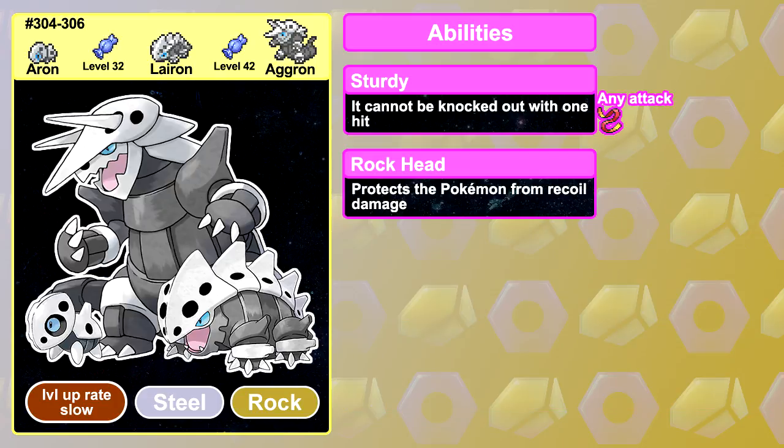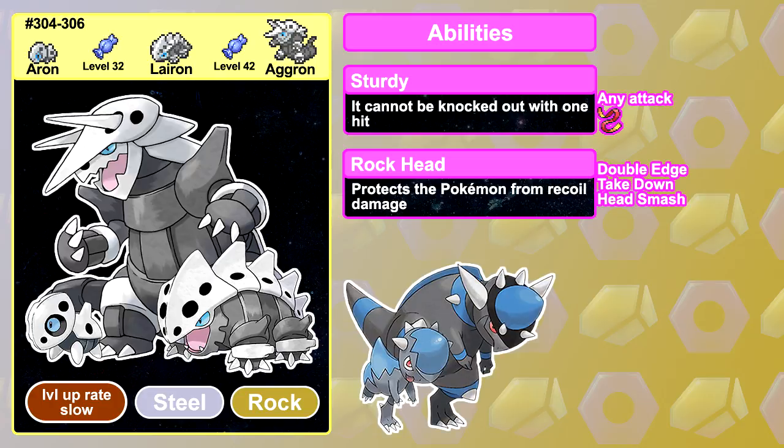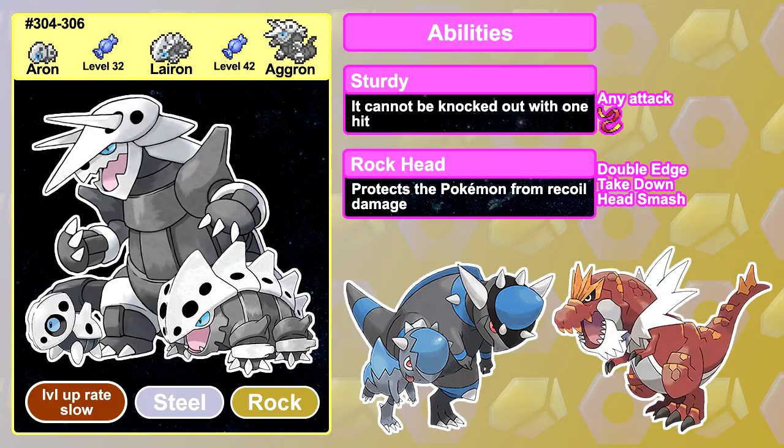Its other ability Rock Head is also good, and is undoubtedly the better of the two in Gen 3. Rock Head makes it so the Aron line won't take damage from recoil moves, of which they have access to Double Edge, Take Down and Head Smash. Unfortunately, Head Smash is a Gen 4 move that can only be obtained through breeding, meaning you won't have it in the Gen 3 games. The only Pokemon that can give you Head Smash in Black and White 2 are the Cranidos line, and it's very unlikely that you will have an Aron with Head Smash in X either, as you need to breed one with a Tyrantrum, who doesn't learn Head Smash until level 58. It's the better of the two abilities before the Sturdy buff, but afterwards you're better off with Sturdy.